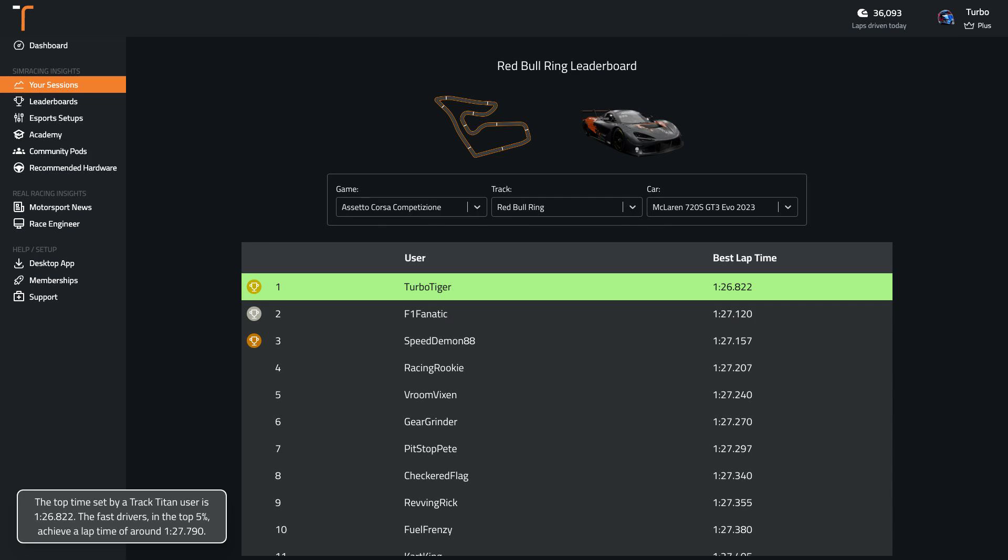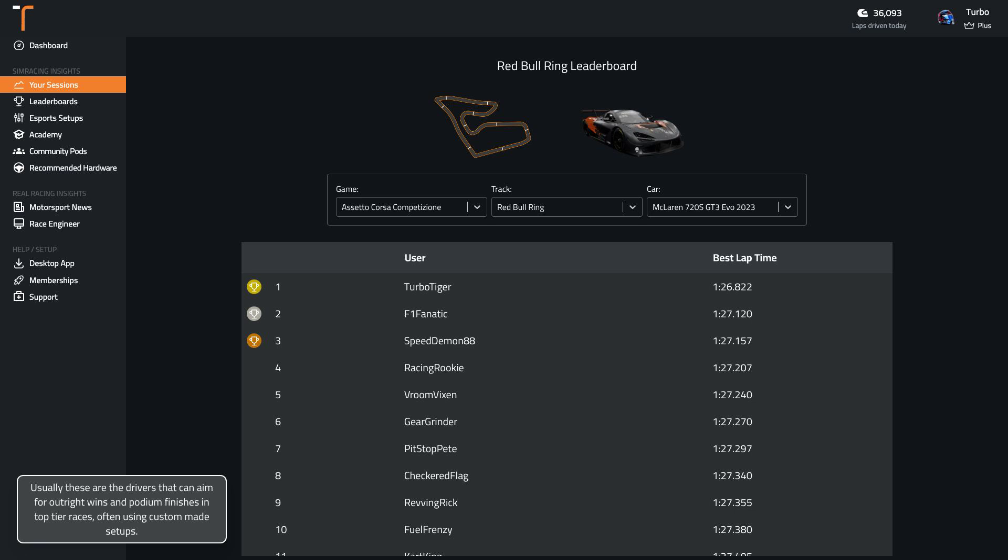The lap time set by a Track Titan user is 1.26.8. The fast drivers in the top 5% achieve a lap time of around 1.27.8. Usually these are the drivers that can aim for outright wins and podium finishes in top tier races, often using custom made setups.